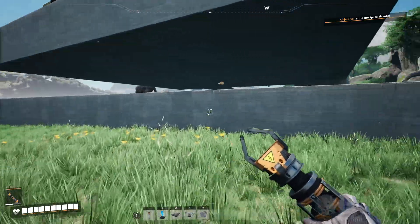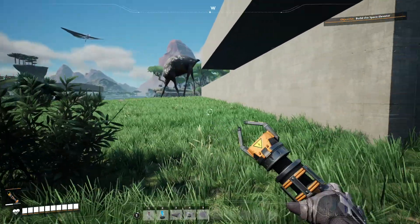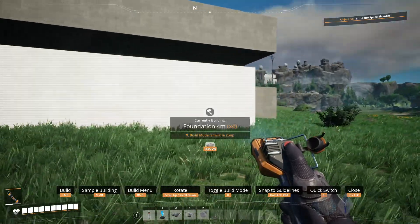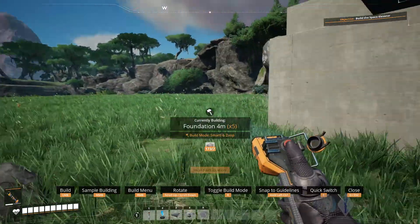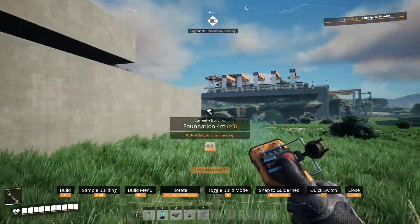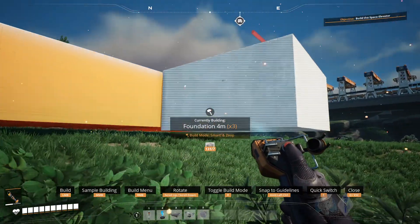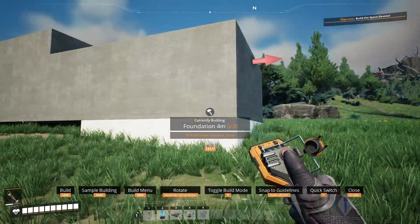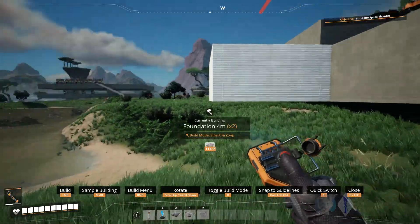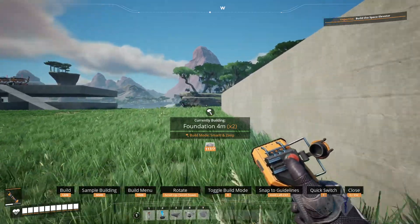I don't have any more solid biofuel. This one's the rod factory, so maybe we'll put the station here. Let's see — five, six, seven, eight, nine, ten, eleven, twelve, thirteen. And then we'll put one on this side for 14.